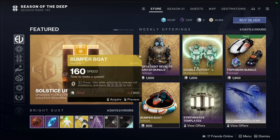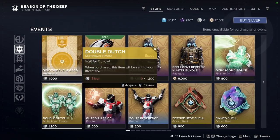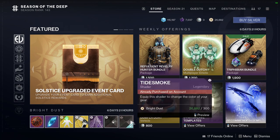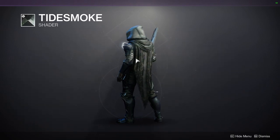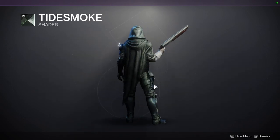For Eververse, we'll just look at the stuff that's available for Bright Dust. Tidesmoke — this is pretty cool, I like this shader quite a bit. It gives you this really worn-out, barnacle kind of look. It's really good if you're going for an aquatic look, because you look like you've been underwater for way too long. Really cool.